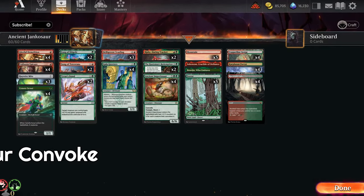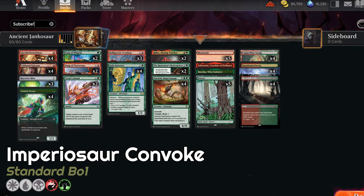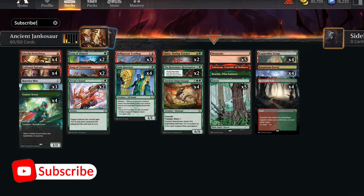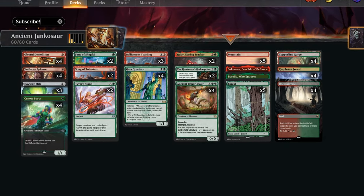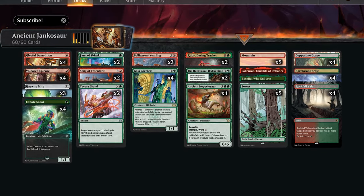Hey everyone, Hex here, and today I'm playing a pretty cool and typically janky deck with a sweet dino combo to help destroy your opponents very quickly. If you're new around here, please consider subscribing below for future content, especially with Outlaws of Thunder Junction on the horizon. I can't wait to see what decks we can conjure up, and I really appreciate all the support you give this channel.